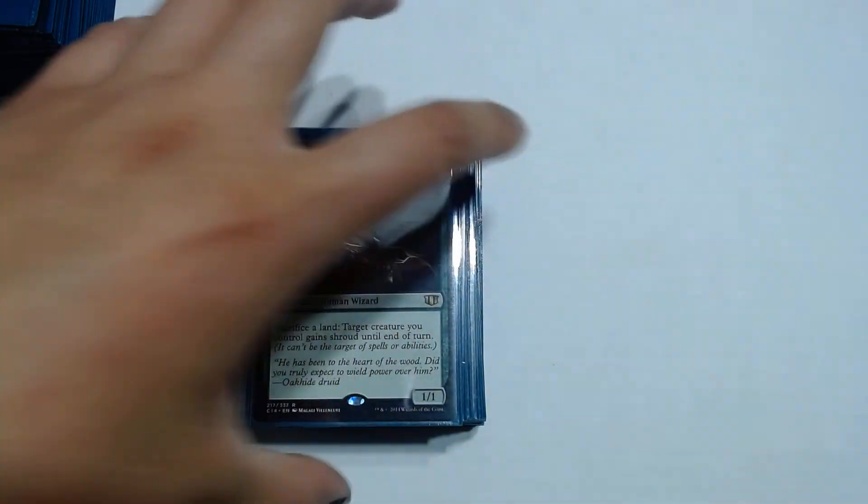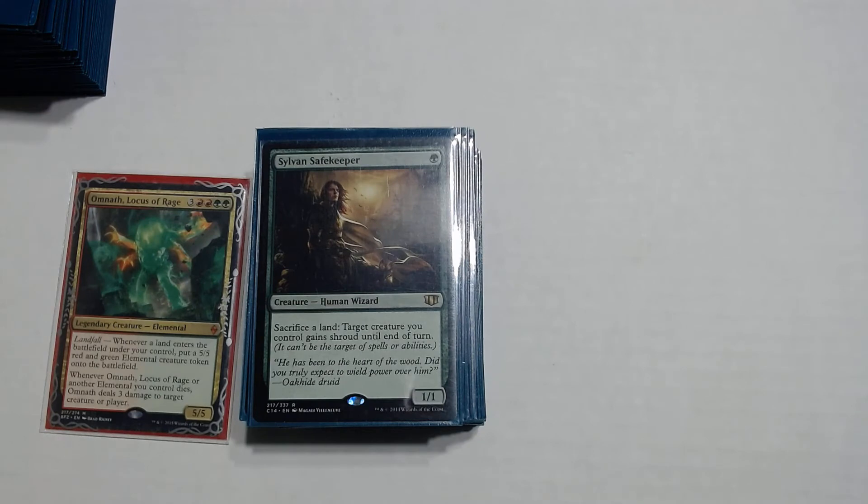Sylvan Safekeeper is a one drop for green. Sacrifice a land, target creature you control gains shroud until end of turn. I don't really care about the shroud part — I just care about sacrificing a land. There are times when I've used all my instant sorceries to fetch all my lands, and eventually you can't search for anything anymore. At that point you sacrifice lands with Sylvan Safekeeper and then just replay them from your graveyard.